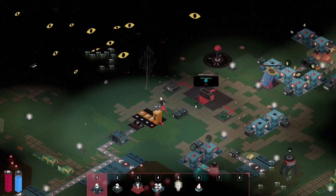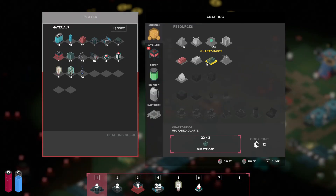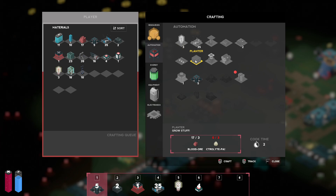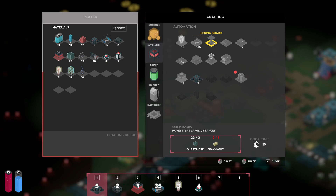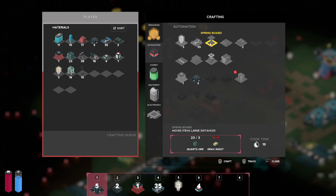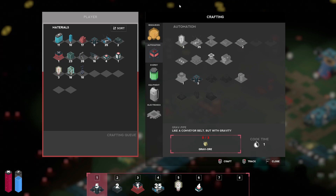One of them is finally getting these blue mushrooms planted and farmed, because we finally unlocked the planters. We also got water pumps, bee box, springboards — I can't remember exactly what those do, I think they work as splitters. And also, a research booster, which now we can finally use that foreign tech that we found last episode.